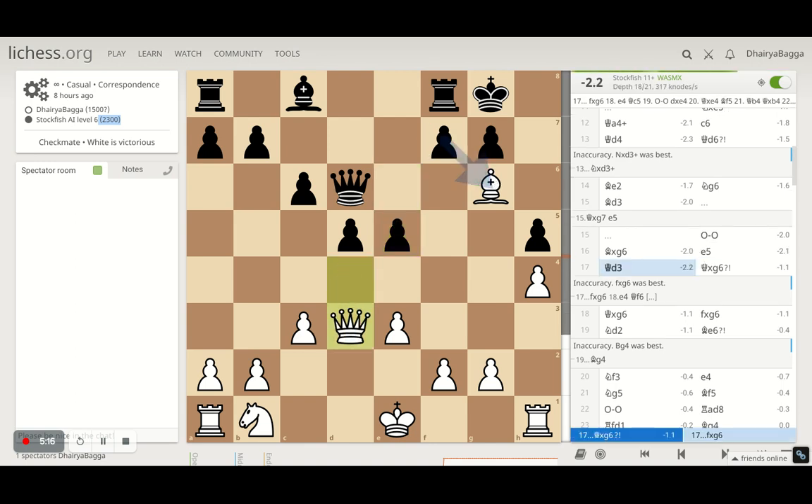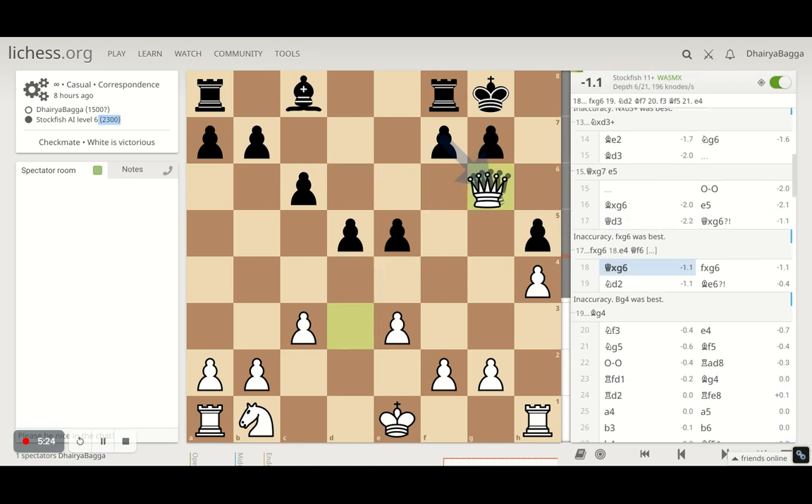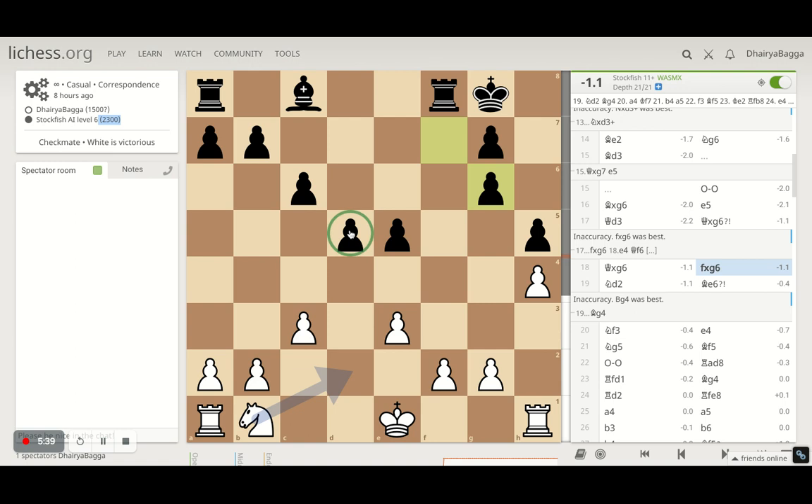The e5 move also makes the rank empty for the queen to attack the bishop, which can then be taken with the queen rather than spoiling the pawn structure. So I just move the queen backwards to d3, with the idea that if it captures with the queen I can exchange. That's what happened — it took with the queen, I took back, then it takes on the queen. Of course it has to. It has double pawns, but piece-wise we're equal. I'm in disadvantage but these double pawns gave me some hope.